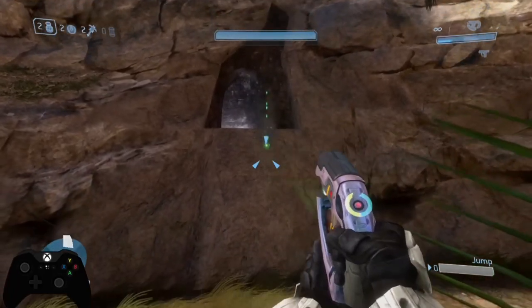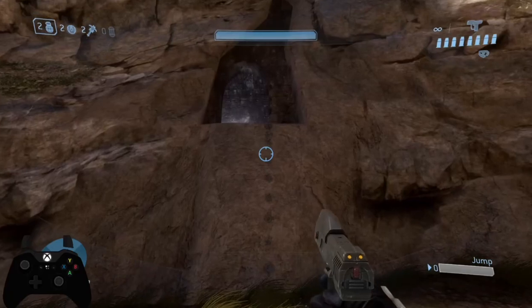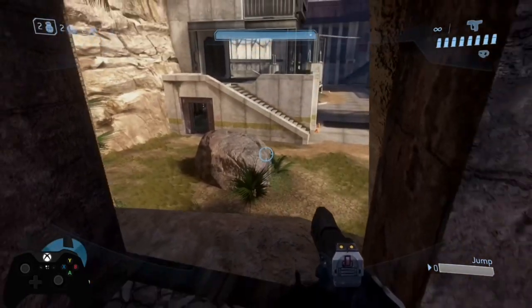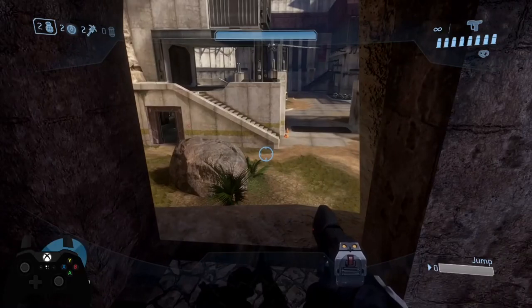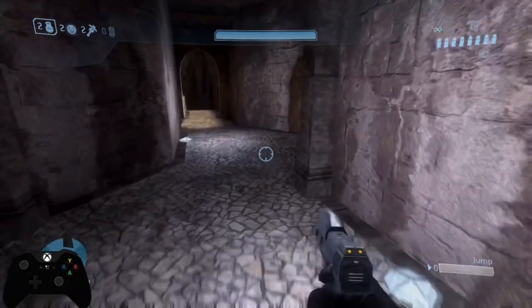So again: line up with the right side of this door following this path, run full speed, jump right before you smack the wall, hold crouch all the way up and you should make it up with ease. Extremely useful to know and I hope you guys utilize this. Thank you.